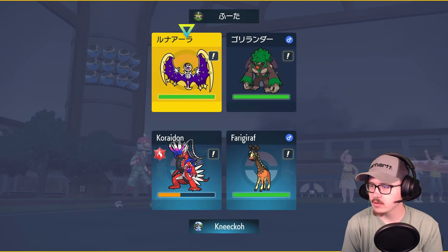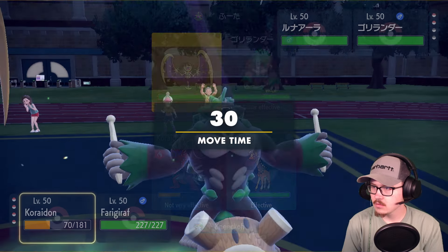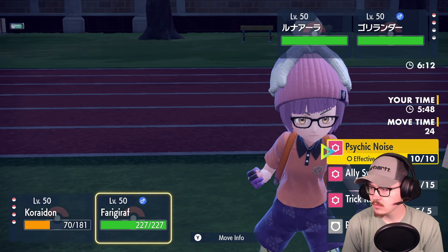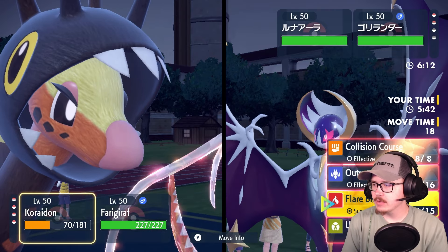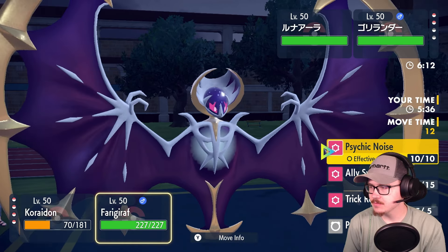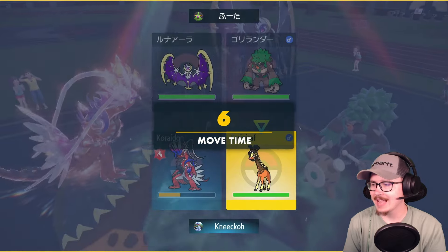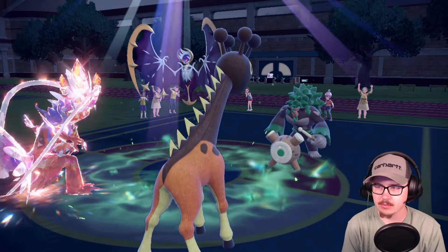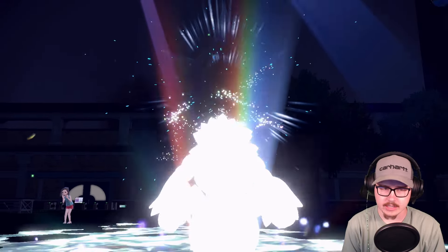Did they Tera? I don't remember, I don't think so. What do I go for here? I'm just gonna go for the Rillaboom and I'm gonna Ally Switch — I'm gonna be cheeky with it. I'll Ally Switch here and go for the Rillaboom in case they go for a Meteor Beam, they can have my Frigiraf. They are gonna Tera the Rillaboom — okay.